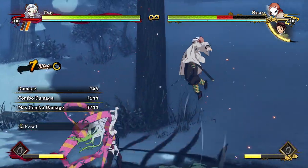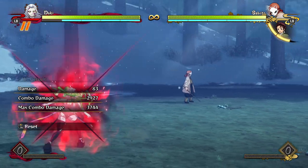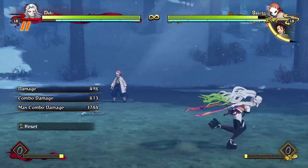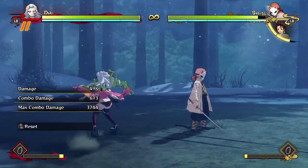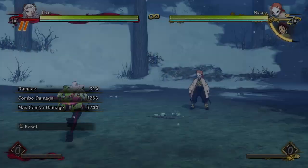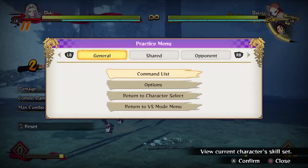Daki seems to be riddled with really strong special moves. The only one I think is a little underpowered is her Obi Pursuit, just because it's really punishable and she can't cancel it into literally anything — whereas everything else is either violently plus on block, can be kept safe by canceling, or is armored.